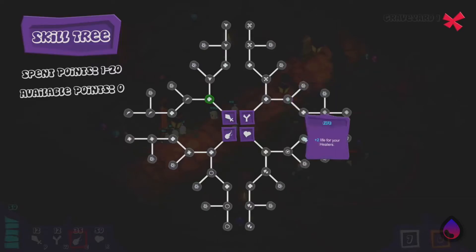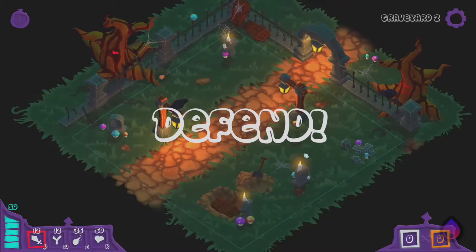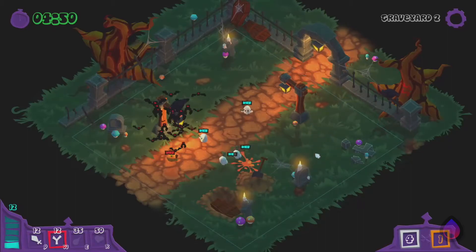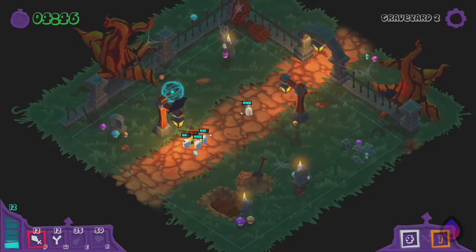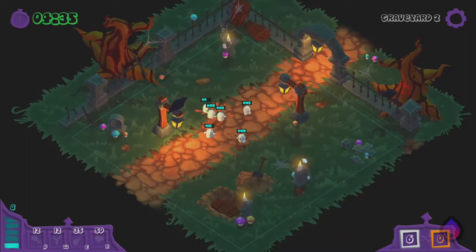Right now I'm going to select plus five life for my ghost warriors. There are some pretty cool abilities that your units gain as you progress within the game — there's definitely a lot to choose from. So anyway, let's go ahead and continue on to the next level. I like that it loads up nice and quick. The voices are pretty funny — I'd rather enjoy that.